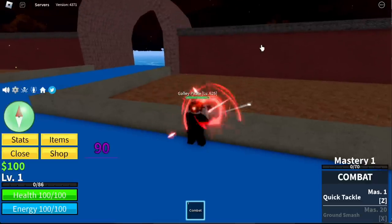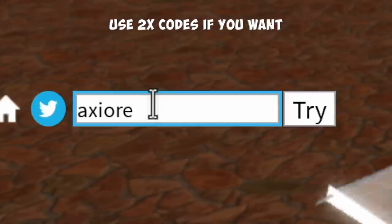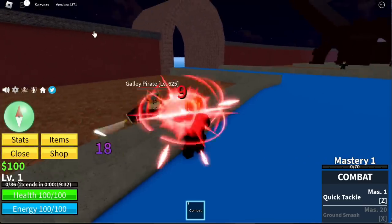Also, you can use 2x codes if you want — 2x spirit codes. For example, Akshore. This one is for newbies.